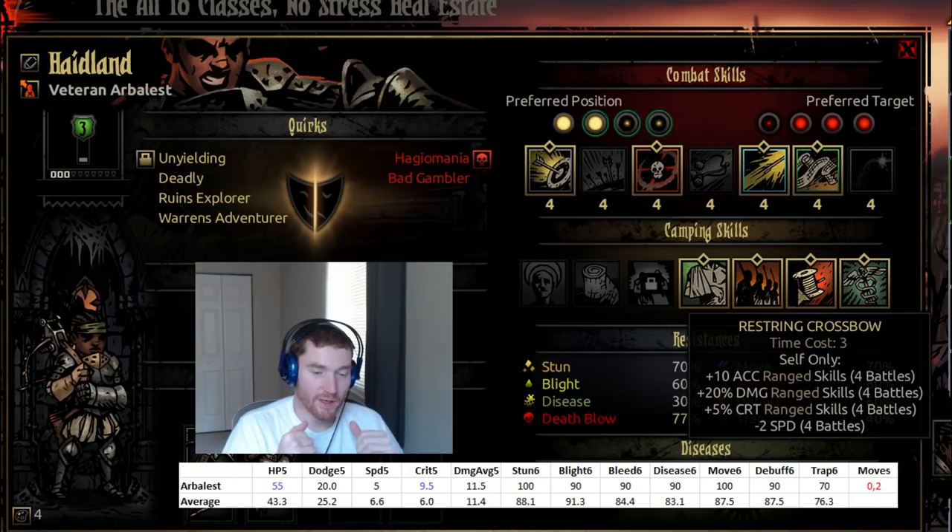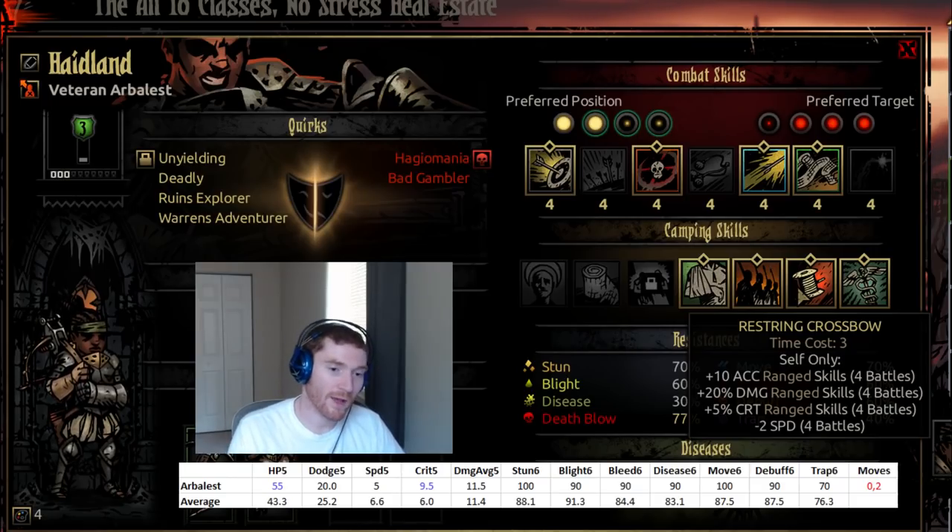Any special restrictions with the Arbalest? Not really. She does require pretty much position 3 or 4, and you're not going to want to run her anywhere else, but she's okay in both of those positions. Overall, I'd give her an average rating. The speed is what kills it — the fact that she can project damage to the back ranks is great, her abilities are fairly good, she has nice redundancy as a secondary healer and good camping skills. But she's just not fast enough, and that's a problem because many enemies act before she gets to do what she needs to do.